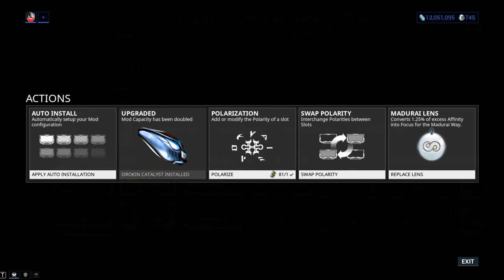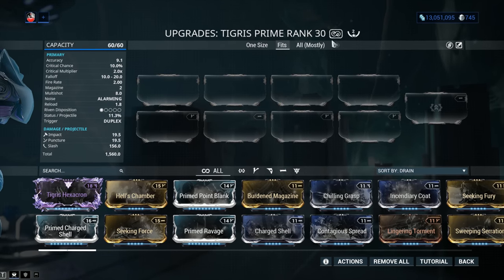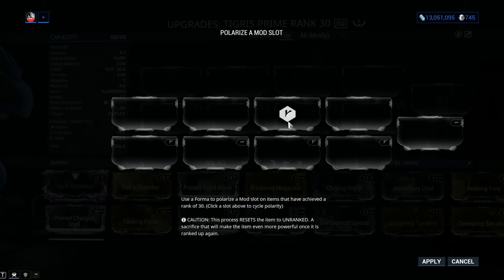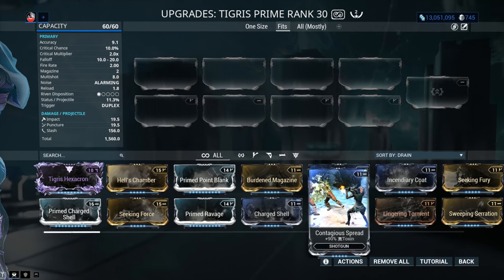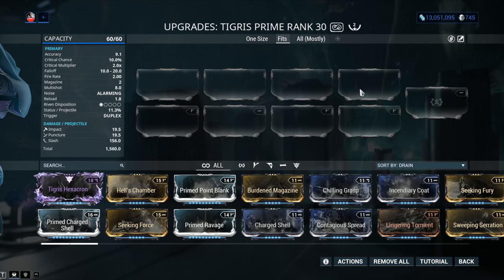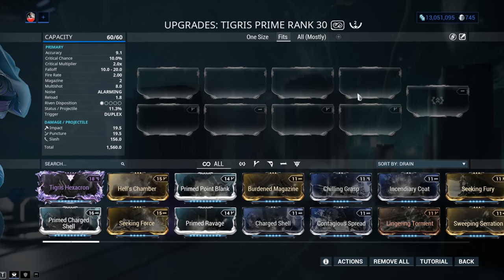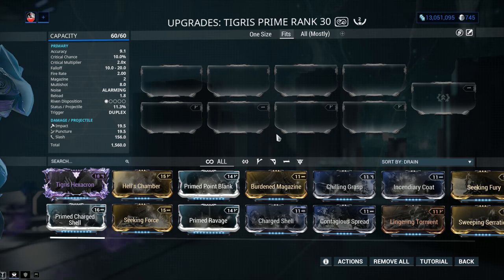You still gotta build it though, so there's that. My weapon has been forma'd a total of 2 times. You go into Actions, select Polarization, and you're gonna be able to polarize the slot if you have a Forma. You get your Forma blueprints by opening Relics and you still have to build them. My recommendation is to add a V symbol depending on what kind of build you're going for. Normally with the Tigris Prime, one build kind of fits everything apart from Corpus. You can add one or two V symbols, and I'll show you exactly what build you're gonna be using.